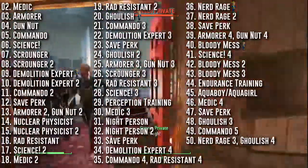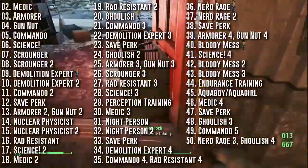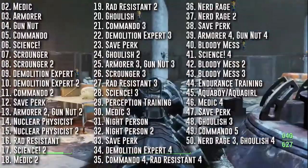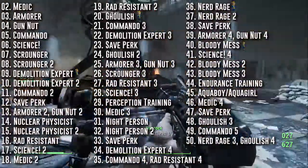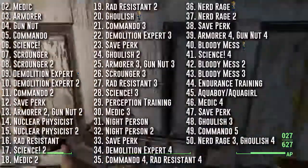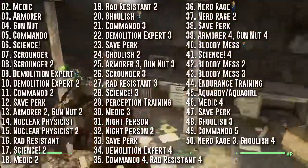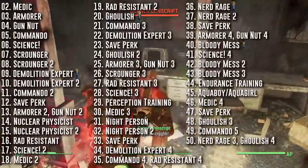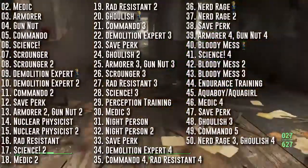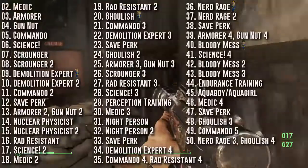Gun Nut is mainly used to improve your automatic weapons, and since we're using automatic weapons, Commando is self-explanatory. Science is used to help upgrade the Kiloton Radium Rifle — your primary weapon for this build. The first rank is needed to make it automatic along with Gun Nut. You'll also need Science to upgrade your Gamma Guns. Scrounger is another great perk: using automatic weapons uses more ammo, so you'll want to find more, and whatever ammo you don't use you can trade for what you need. Demolition Expert is used to improve the explosive damage for weapons like Spray and Pray and the Kiloton Radium Rifle. I recommend getting the Explosives Bobblehead over at Saugus Ironworks — you'll need the Perception Bobblehead to take this perk.